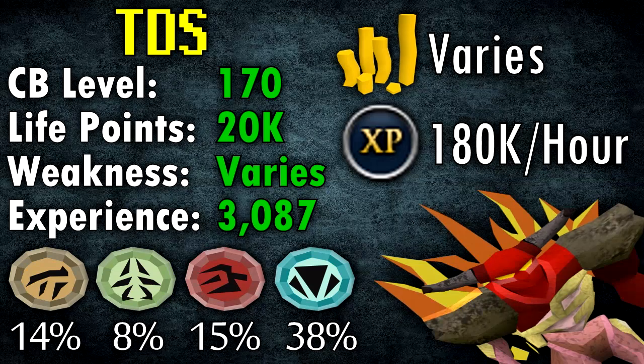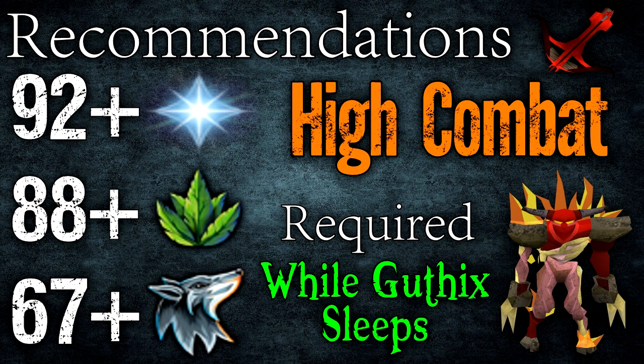Next up are the recommended stats and some requirements. The only requirement I know of that you need for Tormented Demons is While Guthix Sleeps. Other than that, a really high combat level really helps, as does proficiency using the ability bar, unless you want to use momentum and revolution. For recommended stats, I'd say 92 prayer or higher so you can have Soul Split, which is really useful here if you don't want to switch prayers all the time, since they switch styles constantly. It's kind of annoying but if you're doing momentum it's easy to switch prayers and it just makes kills a little easier.